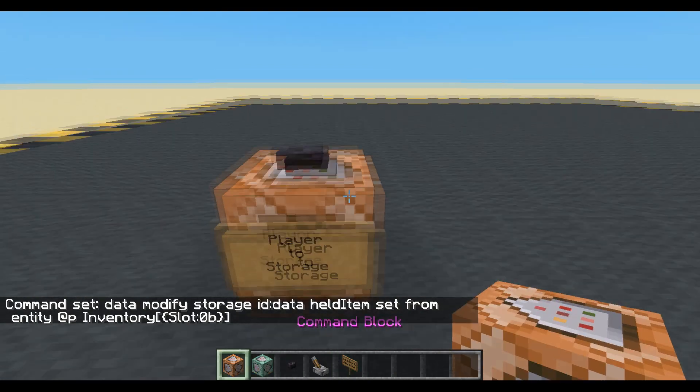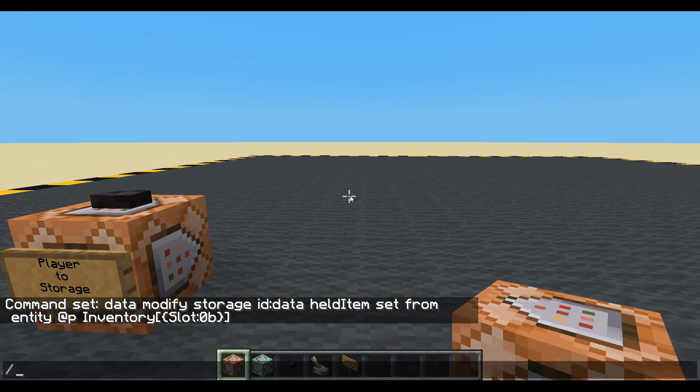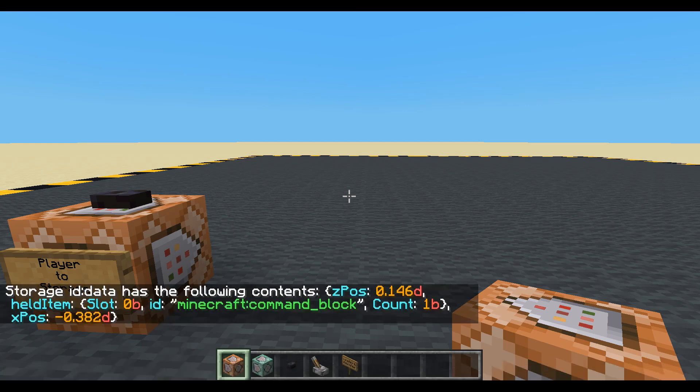What have I got? I've got a command block. So let's press the button. And let's look at the storage data. Get storage ID data — that's what we called it. And there it is. Oh, we've got two extra things in there from another tutorial. We've got Z pos and X pos. Let's get rid of those so they don't confuse us.